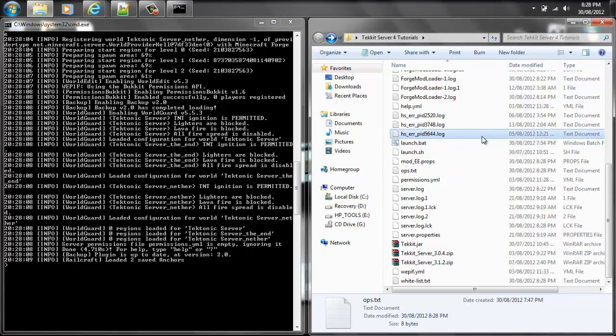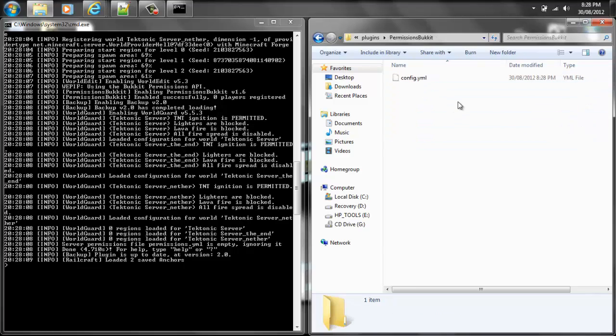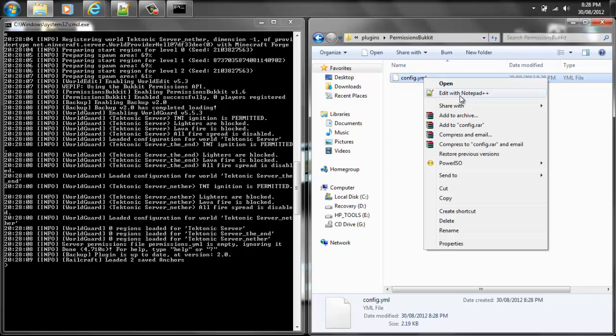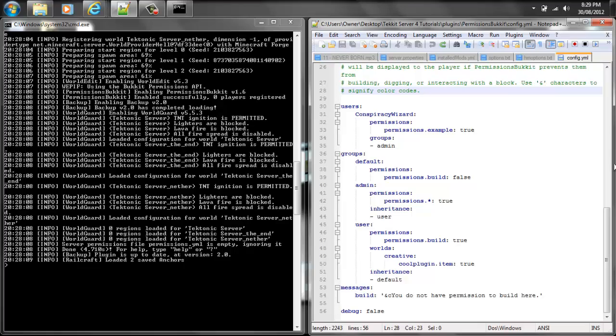Alright, my world's all loaded up. Let's go into the plugins folder here and you'll see that it did generate the PermissionsBucket folder. And here's where we're going to edit it. If you have Notepad++, you'll want to just right click and edit with Notepad++. So this is what it's going to look like by default.